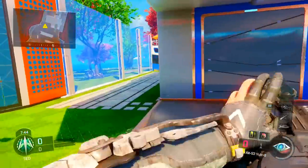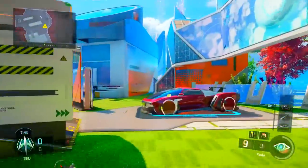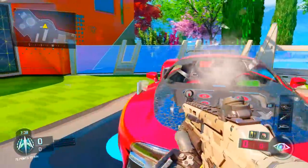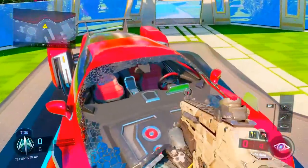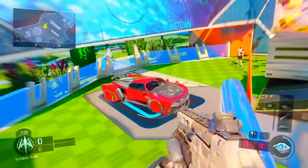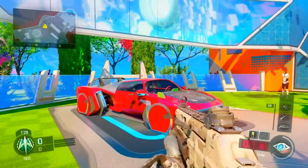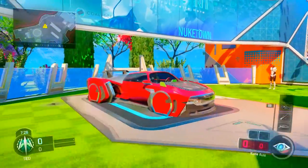Hey, what is going on guys, welcome everyone back to another Black Ops 3 video. Today I've got a cool glitch video on how to duplicate or glitch one camo from one weapon to another. If you enjoy the video, be sure to smash that like button down below — if we can get over 100 likes that'd be insane — and also be sure to subscribe if you're new.